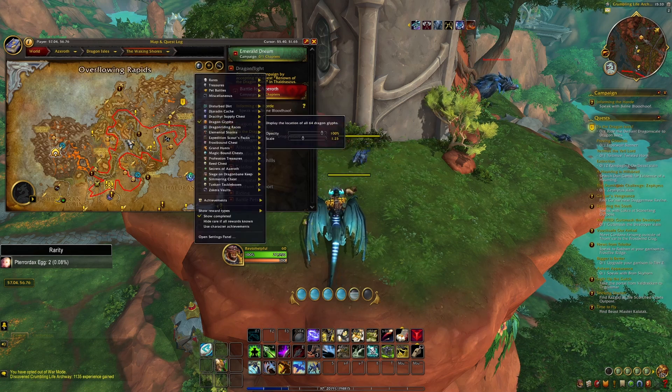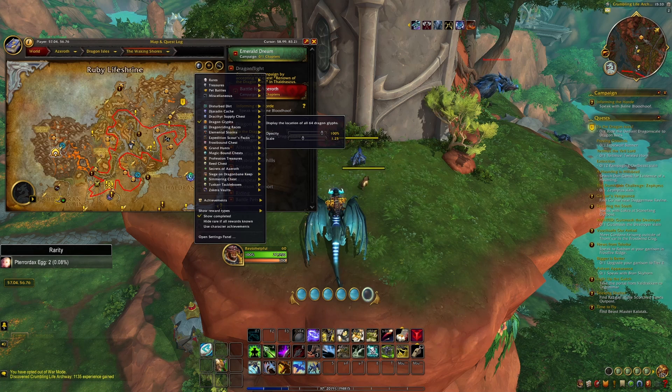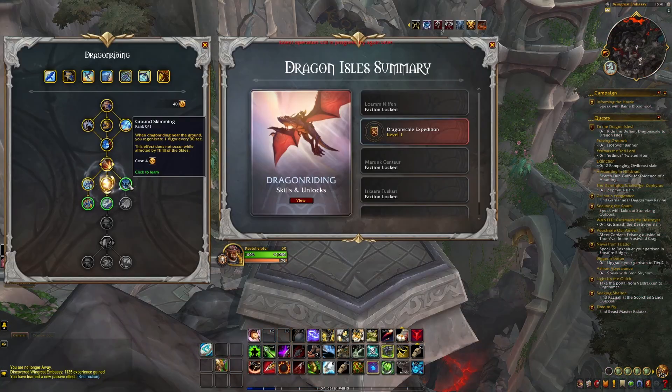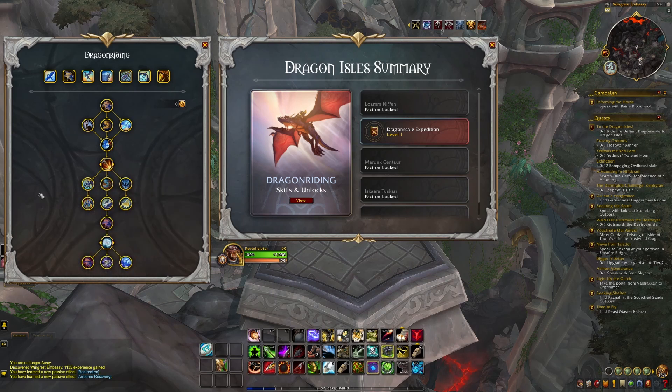You can also just fly around and you will get a message in the chat whenever a dragon glyph is near you, and you'll also get a special buff. It's very important to unlock as many dragon riding talents as you can — they are really important and will really help you. For example, you'll get a lot more vigor points and your vigor will regenerate quicker. Once you've unlocked dragon riding and collected all the dragon glyphs, you're really ready to go for some dragon racing.